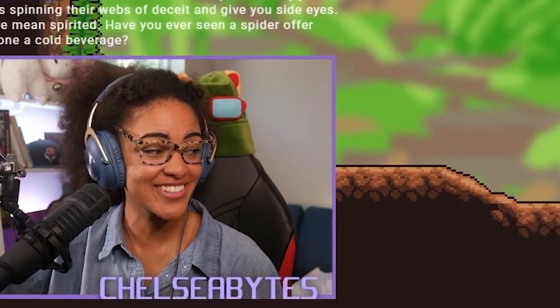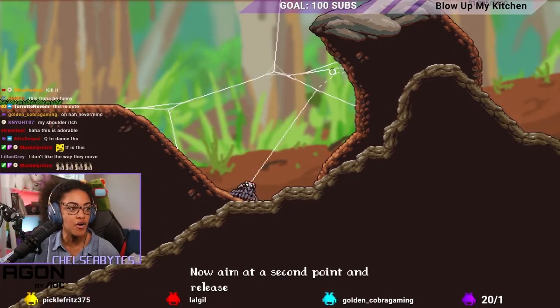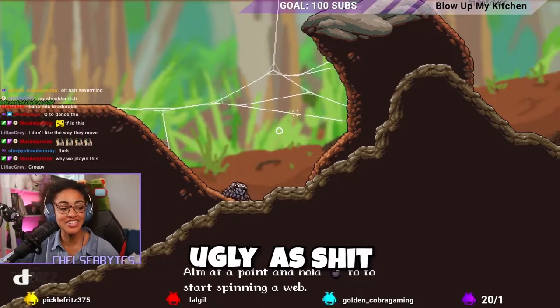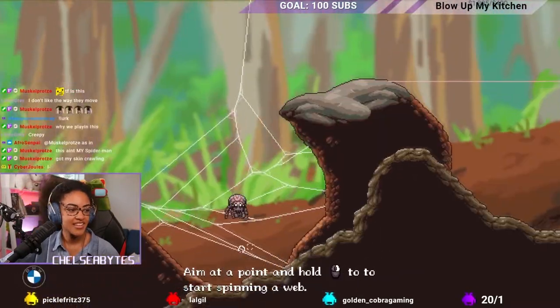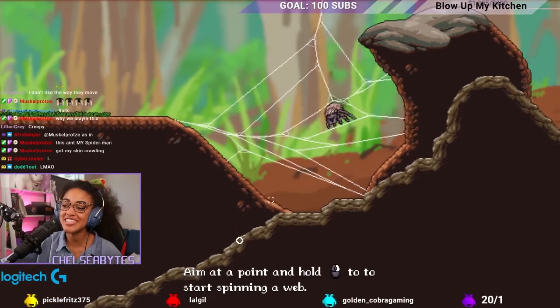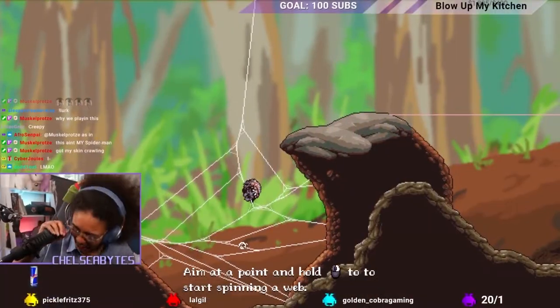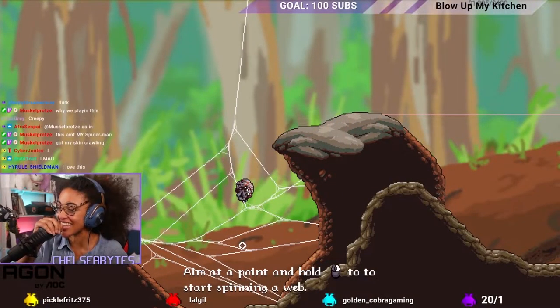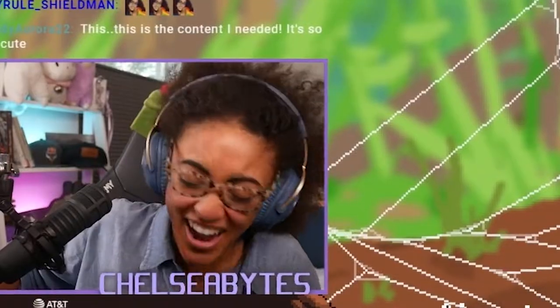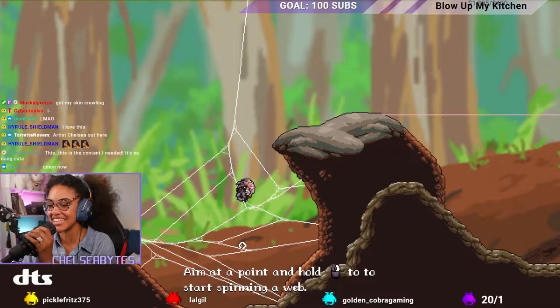I'm dancing — I'm a spider. Are you telling me I can just spin up some web, bro? My web is ugly as shit but I'm doing it. Look at my web, y'all. Why is your skin crawling? He's a little spider. Sleepy said I can't. I don't like the way they move, Lilac. How y'all gonna vote for spiders and then leave?